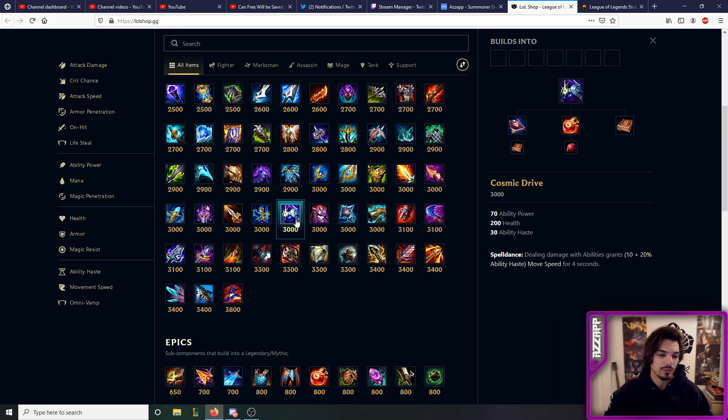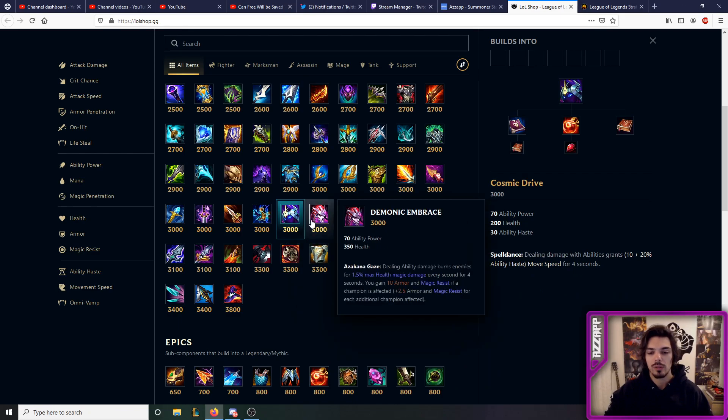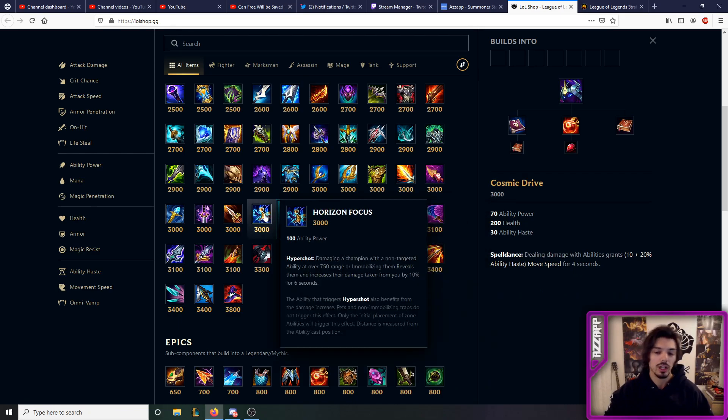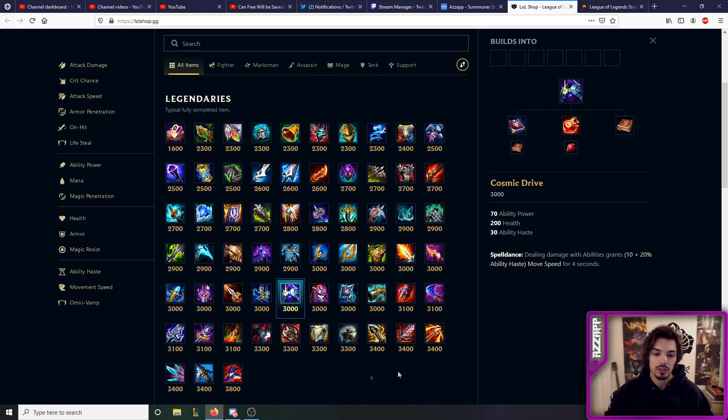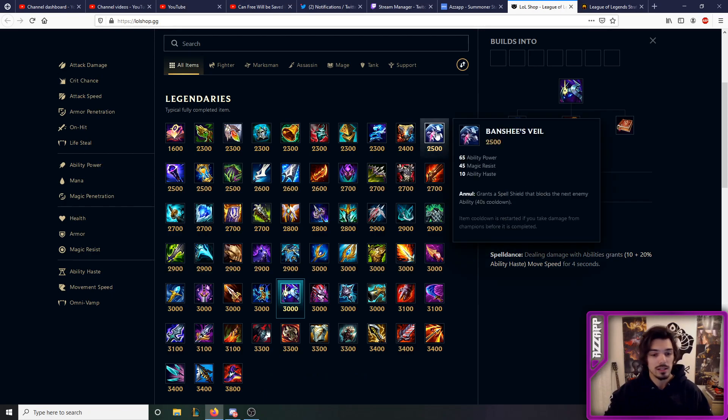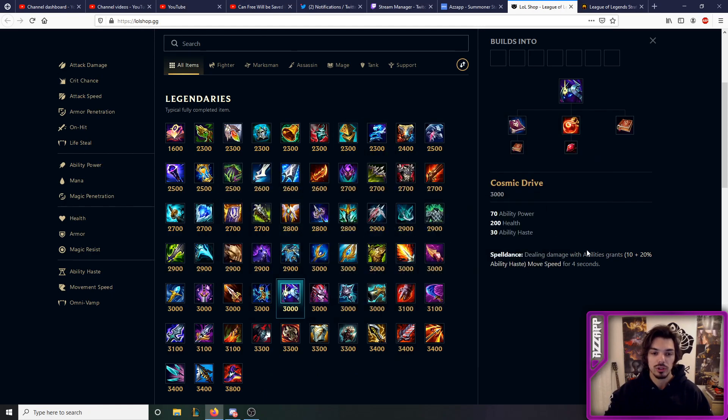So to summarize: you've got Luden's Tempest, Liandry's, or Night Harvester as your mythic starts. Generally you want to get Cosmic Drive second if you're getting it; you can pair Demonic Embrace with a burn build; you can get Horizon Focus for picking people off. The initial two to three items are the most crucial so think about those heavily. You want to get Deathcap third, fourth, or fifth depending on how the game goes, and don't hesitate to get defensive items like Banshee's or Zhonya's.